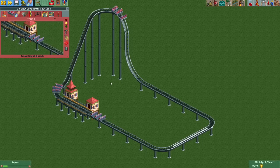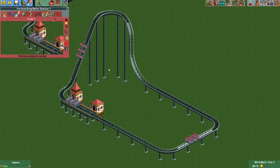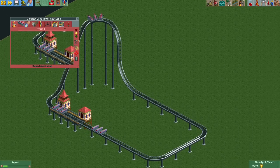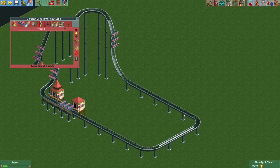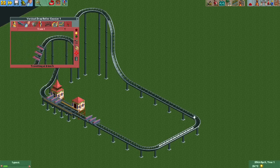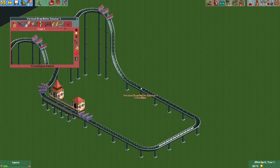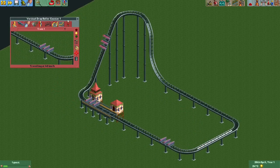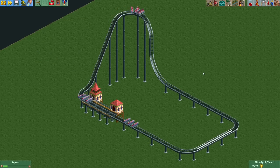I think this is a really exciting new update that will definitely help you make your coasters more realistic, and we'll definitely see this a lot in upcoming contests. To recap: brakes that have a lower speed than your block brake, placed in front of it, will be set to the same speed as the block brake when the section is open. If the section ahead is closed, they keep their normal speed. Brakes with a higher speed than the block brake always function normally. Hope this was a good explanation — see you in the next video!